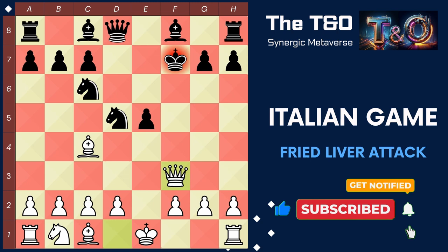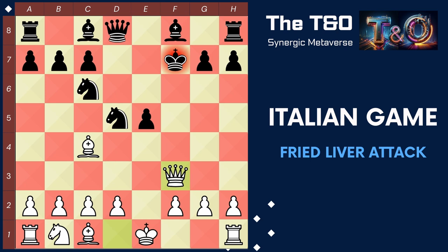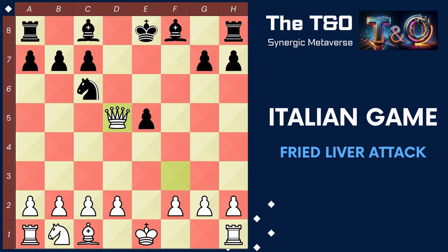The first and most commonly played response by black is moving their king to e8. So we capture the knight on d5 using our bishop. Taking the bishop with the queen is a blunder for black as we can easily capture back with our queen. So the most commonly played move is knight d4, threatening our queen. If black plays this move, then game over, because queen to f7 is a checkmate.